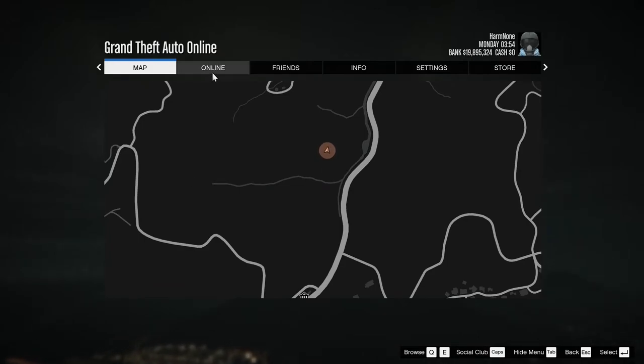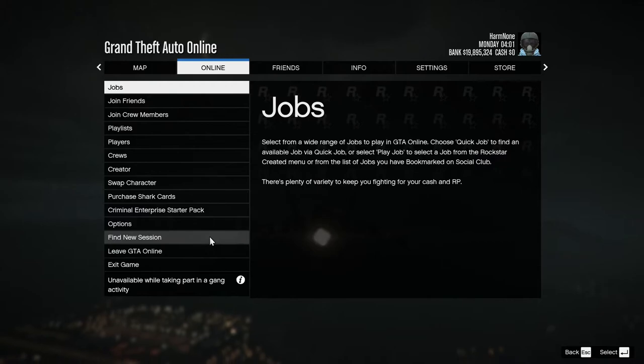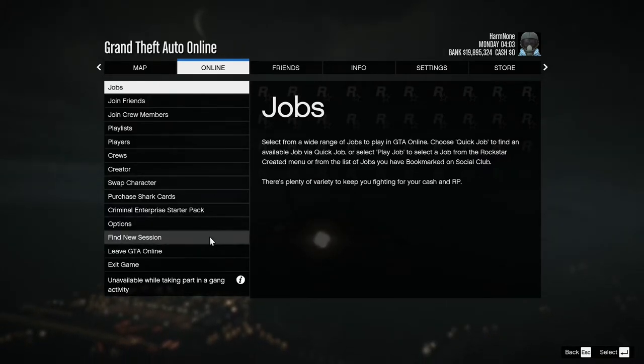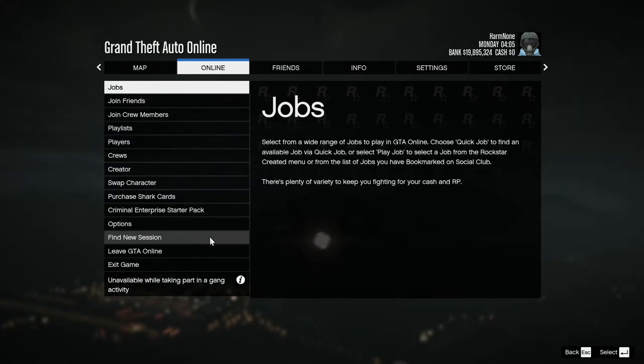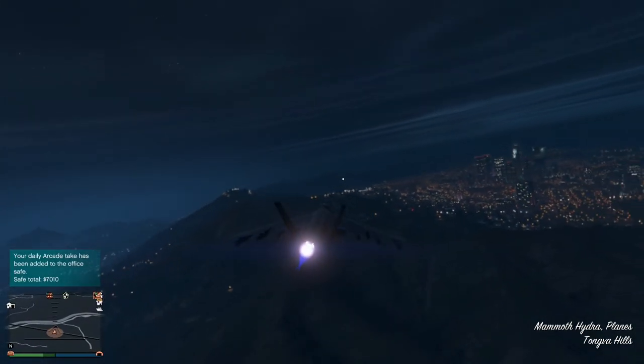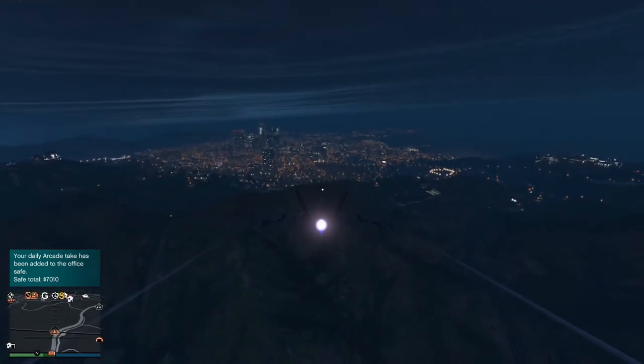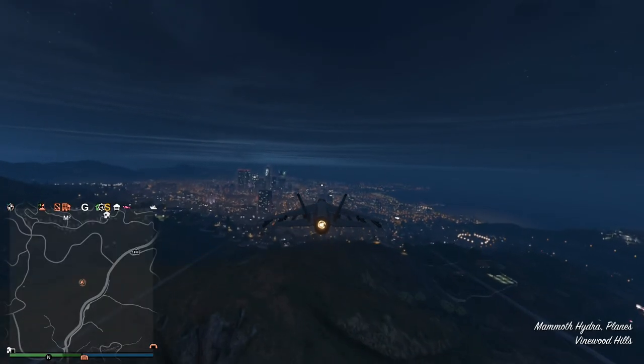To set up a private session, press your escape button or start menu, go to Online. You have to be in story mode to do this, so you've got to leave GTA Online. Then go to Online Session, Play Online, and it's going to give you the option for an invite-only session, crew-only session, or friend session. Click crew or friend — you can be in here by yourself and any of your friends can join without issue. Invite-only sessions work too, but they work better on console. On PC they're not very great, so I'd recommend a crew or friend session.